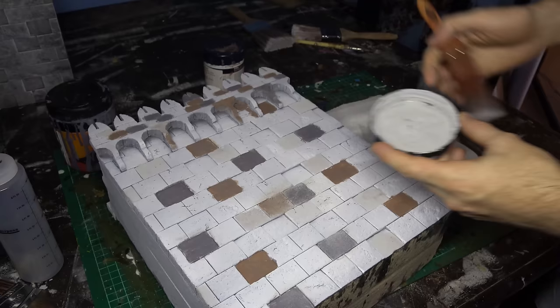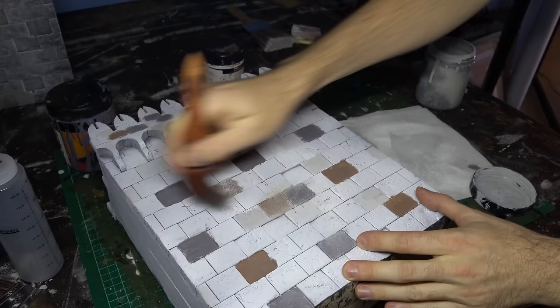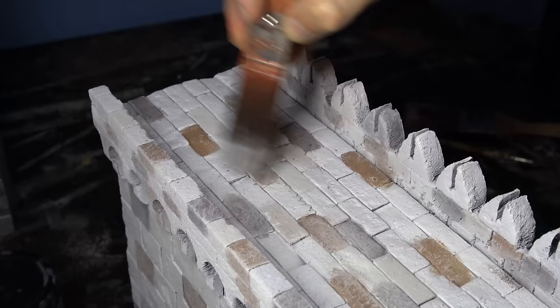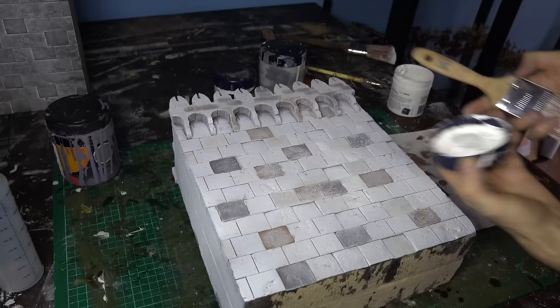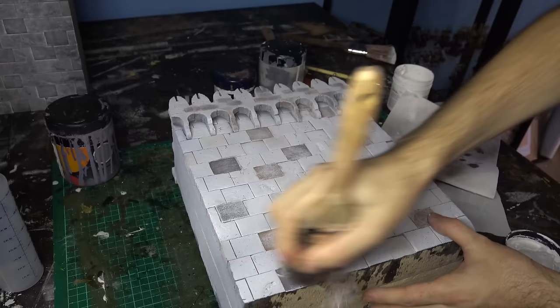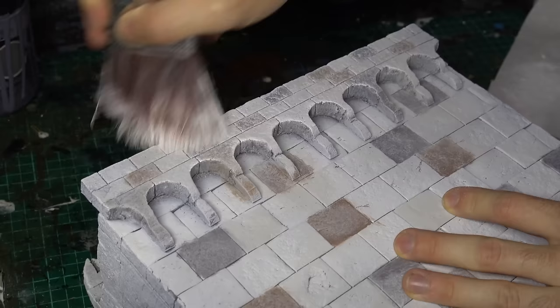Now we're going to blend all of those bricks together while keeping the undertoning as the lower, recessed shades of the brick details. We'll grab that same light grey and dry brush or heavily overbrush over the darker grey and brown tiles, moving in really vigorous circular motions — this brings the midtones back into the grey-white scheme while the undertones remain visible, making each brick look subtly different. The next step is to grab a slightly larger brush and dry brush the entire surface with a really bright crisp white, picking out all the undertone bricks and giving them a subtle white highlight.